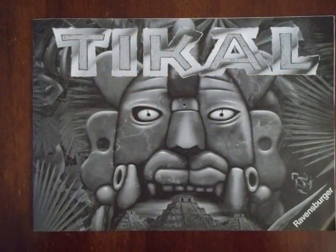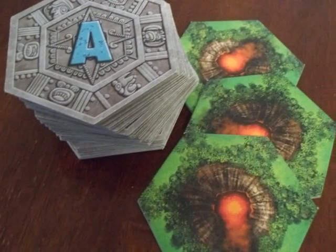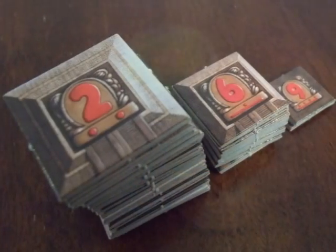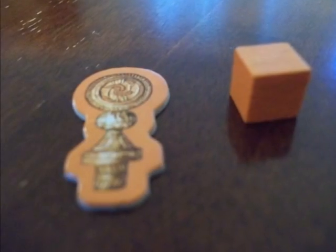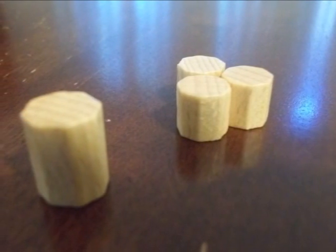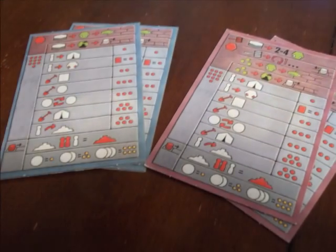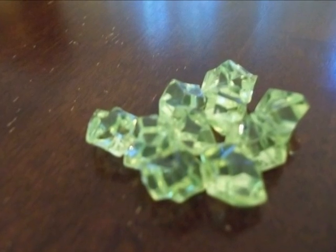Inside the box you get an instruction booklet, a very functional insert, a game board, 36 terrain hexes including 3 volcano tiles, 24 treasure markers, 48 temple tiles, 1 expedition leader, 18 workers, 2 camps, 1 turn indicator, and 1 scoring marker in each of the 4 player colors. The expedition leader is really just another worker but counts as 3 workers when figuring out majority. Also included are 4 double-sided summary cards, and I have also included 10 gems for each player to represent action points.